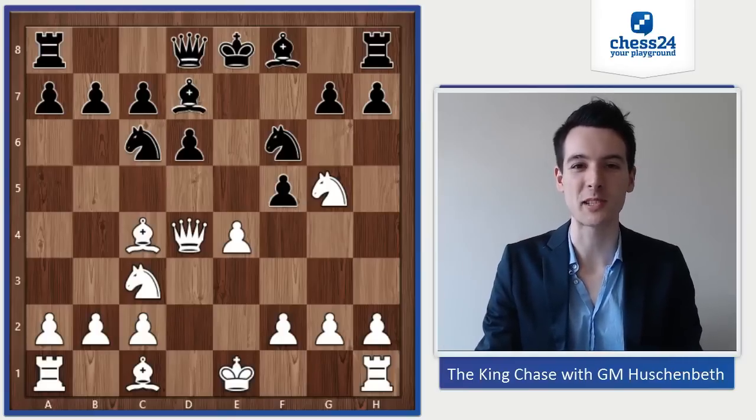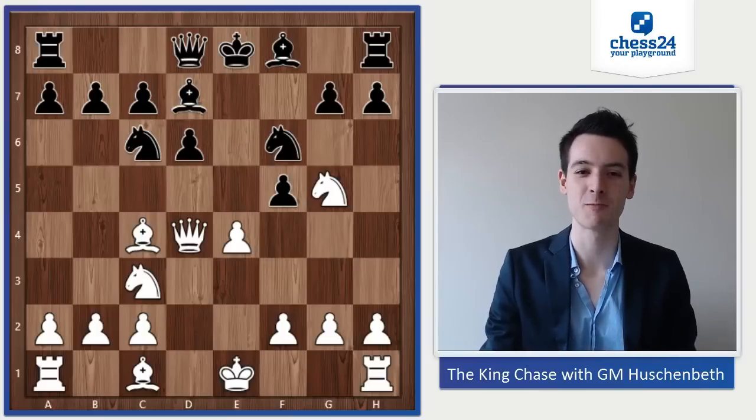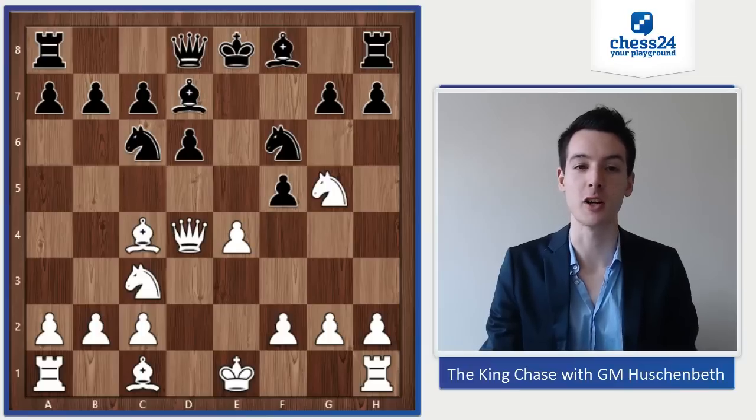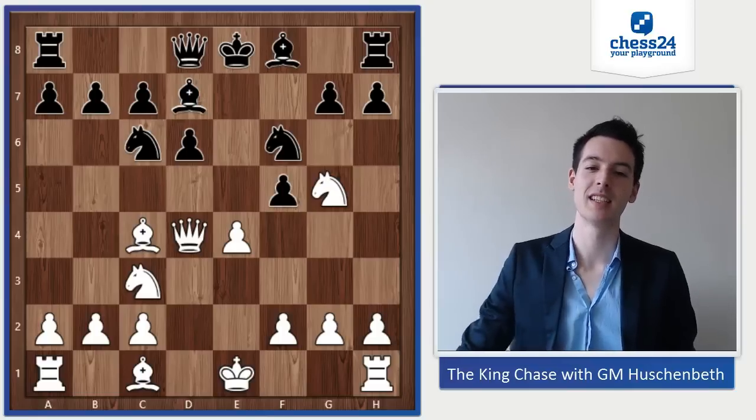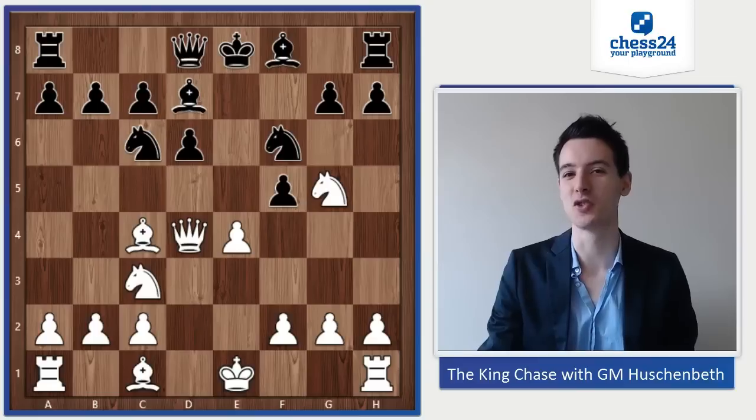Welcome everybody to a new episode of the King Chase. Today I have a sweet little example for you guys. Joseph Henry Blake against George Arca Hook, played in 1891 — it's pretty straightforward but still not that super easy.